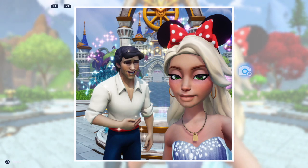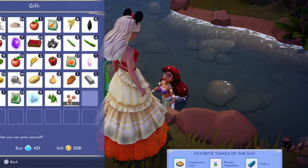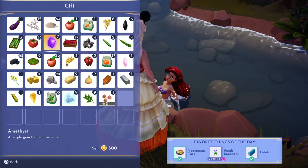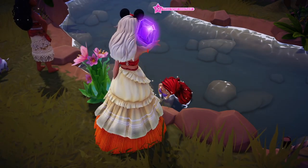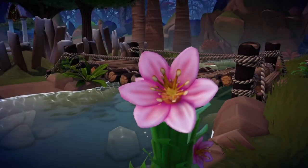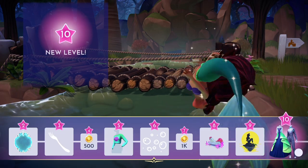Hey guys, welcome to my channel — it's Bethany Lee here. If you'd like to know how to get Prince Eric into your game, just keep on watching. First of all, you do need Ariel and Ursula to be level 10. I'd recommend giving Ariel daily gifts that she likes, and I've found that giving characters a lot of gems can level them up as well.